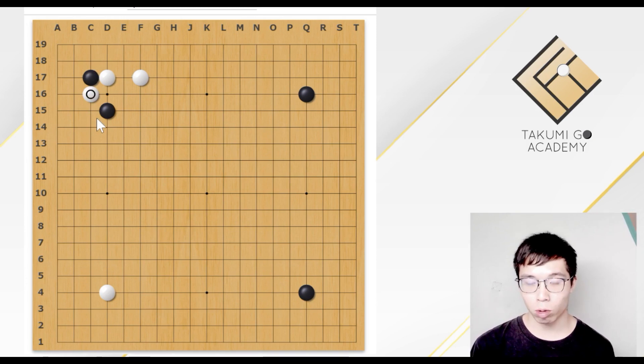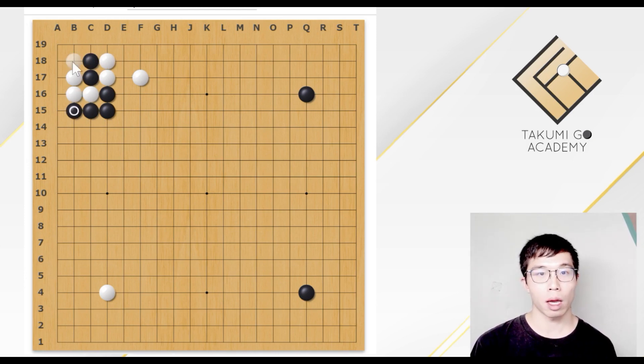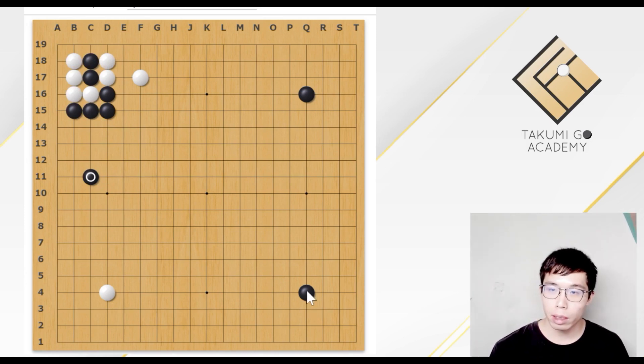We have the classical joseki that after White block, Black simply sacrifices and plays the extension. And there was a debate about whether these are variations that are really good for White.